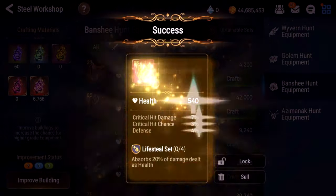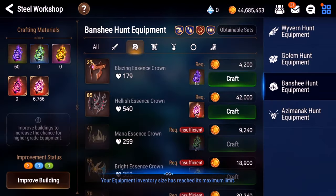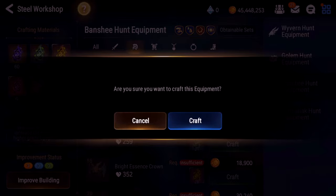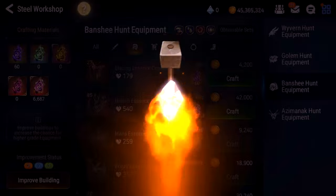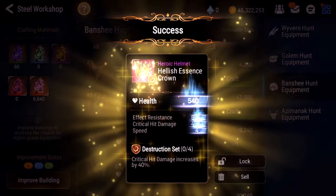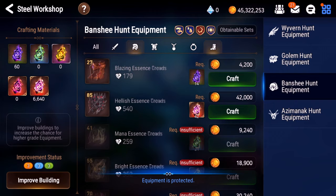Great crit hit damage, good crit hit chance, defense — I don't really want the defense, but high roll. Be right back, gonna make some room. Alright, room made. We'll do three more helmets and then we're moving on to boots. Last one — nah, eh. I'll lock it for now. Alright, 40 boots. So we go down another 1,700 essences — we'll stop at about 5K, and we'll do the rest on amulets and rings.